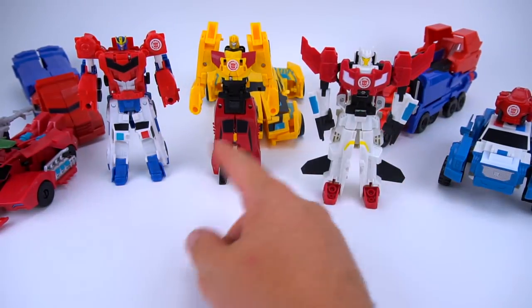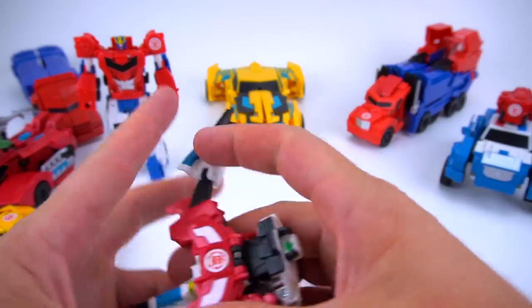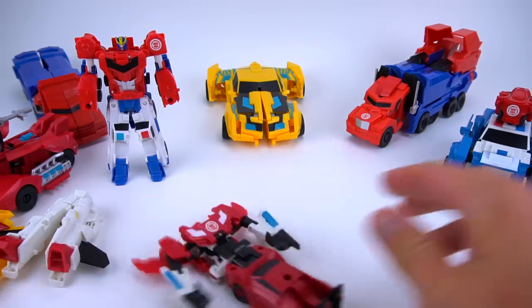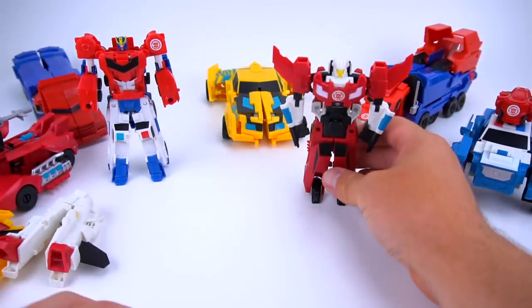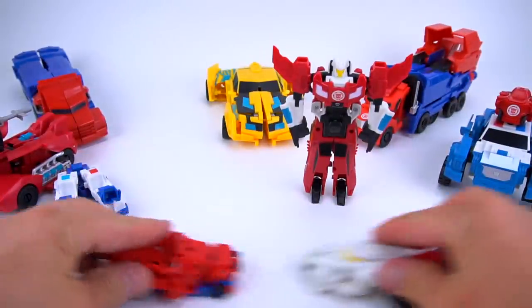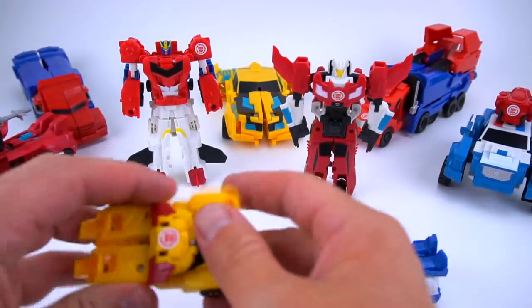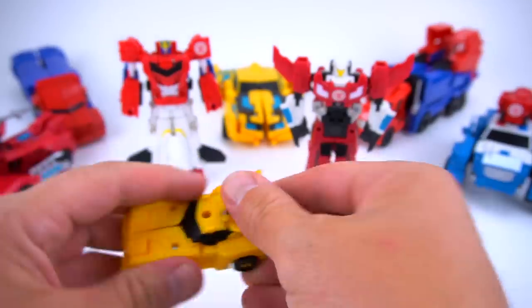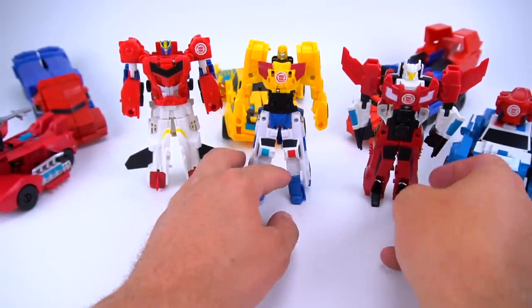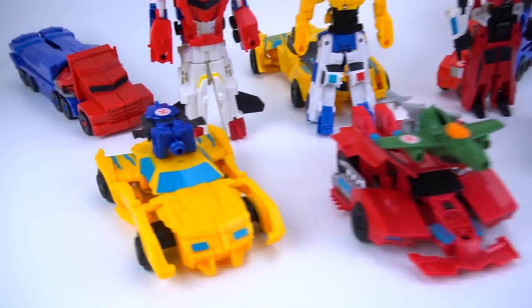The really cool thing about these Crash Combiners is you can combine them with other ones. You can take Sideswipe and Sky Sledge and combine them — boom, just like that! You can combine any one that you want. Take Optimus Prime — boom, look at that, very cool! And then Strong Arm and Bumblebee — boom, boom, boom, just like that! You can combine them with any others, and there are going to be more waves coming out with some new characters.